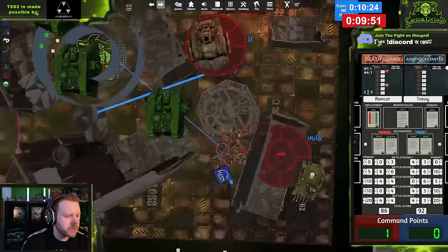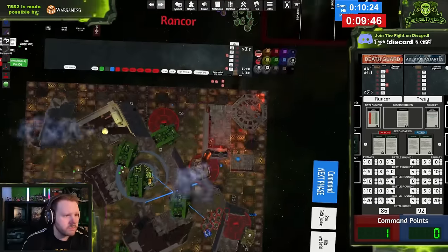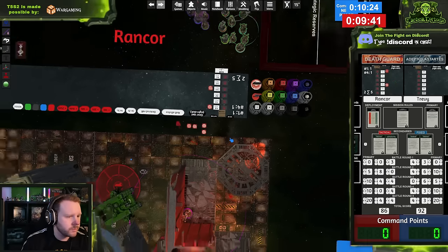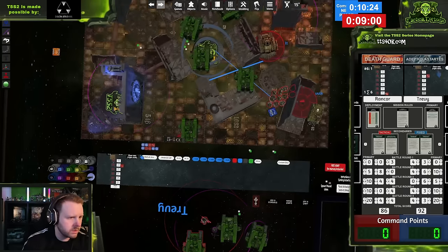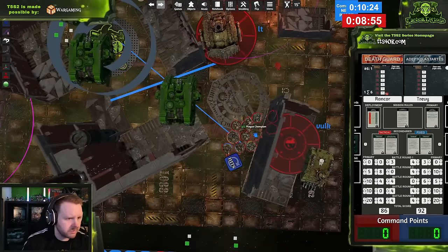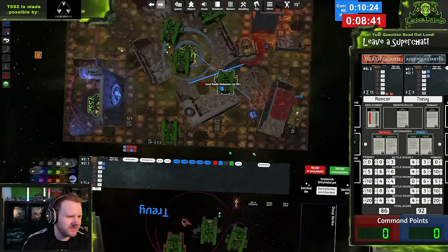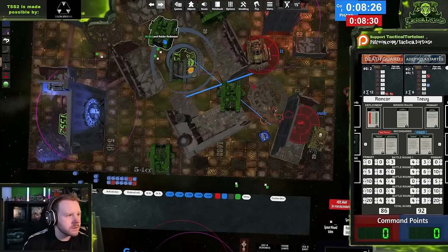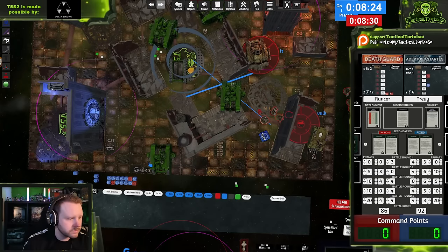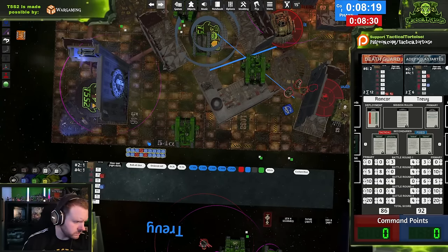My opponent did Overwatch, and after one of the most stressful Overwatch attacks of my entire life, the Land Raider survived — taking hits including overcharged plasma, an AP-2 hit dropping it to 2 wounds, and a flamer hit — surviving on a single wound remaining. The combined shooting of my army then punished the Plague Marine unit for its hubris, peeling them and their attached character off the table to give me another Assassinate score.